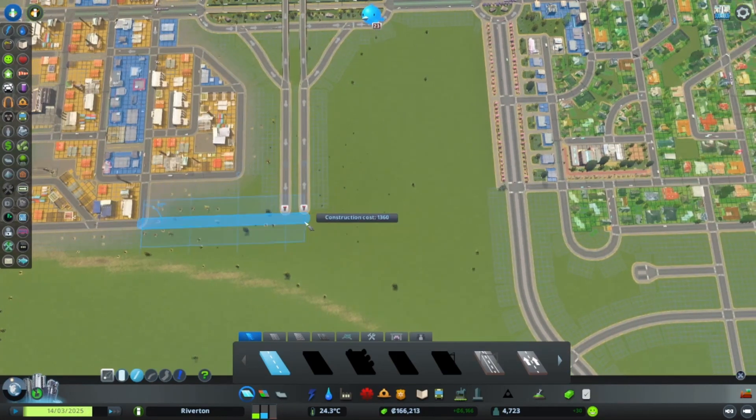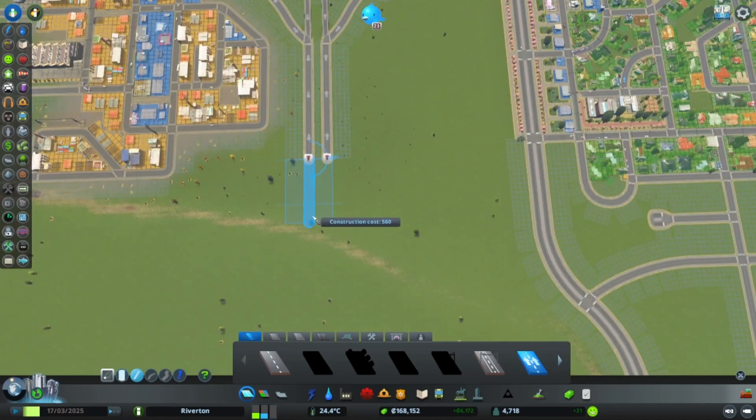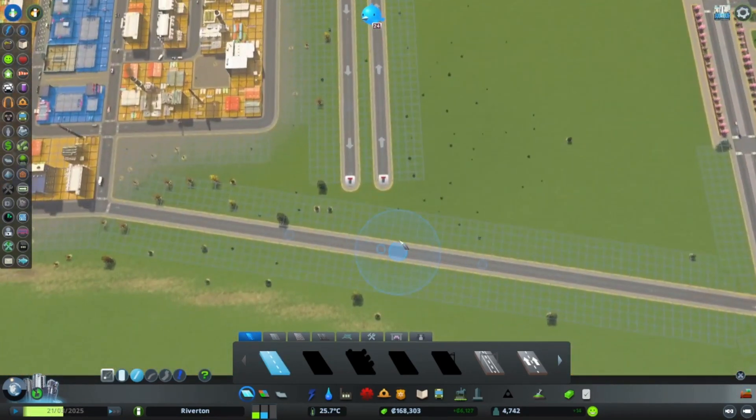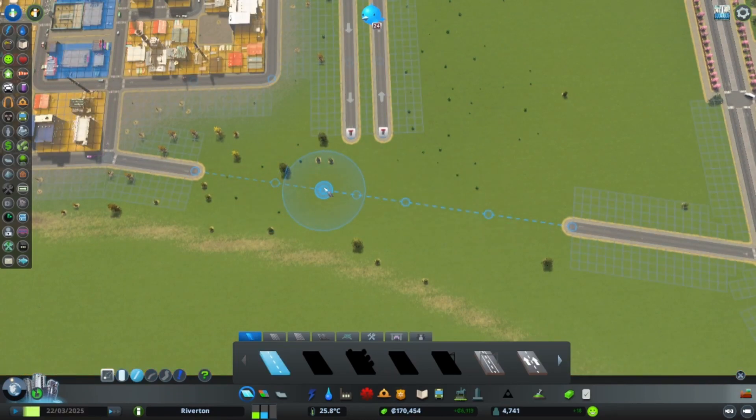I think the best connection point would actually be here. Then maybe we would need to come in with a curve and connect to this point right here — something like this. Let's make these longer first, just so we know where to elevate the road right here. All right, let's come in here and do this for now.